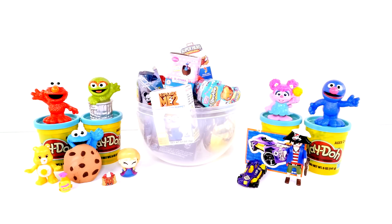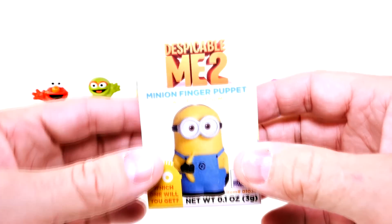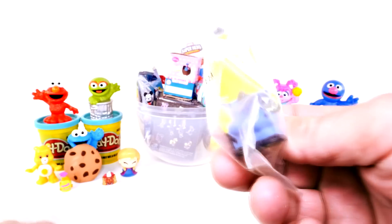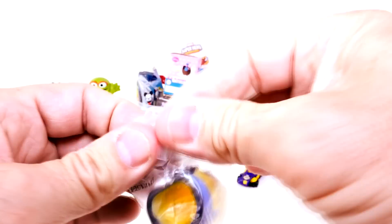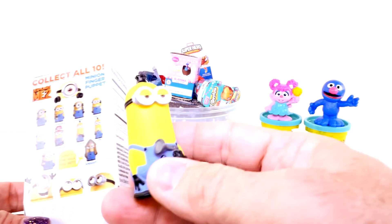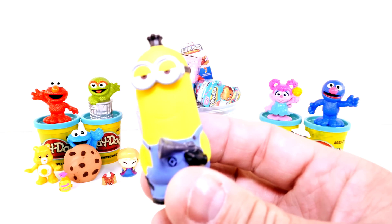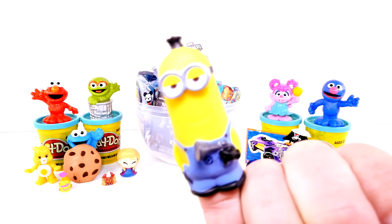It's a Despicable Me 2 Minion Finger Puppet. I like that. Let's hope I get a good one today. Who is it gonna be? Ta-da! There's your little Chiclet Gum. And this is... Is that Kevin? You have to look at the box. It looks like Kevin with his blaster. It is Kevin right there, and he's got his little blaster with him. He doesn't have a real happy look on his face, but it's a little bit of a smile. He's the star of the new movie. So you can put it on your finger and go do-pe-do-pe-do.